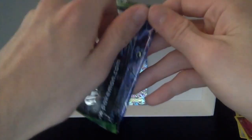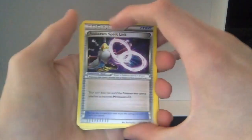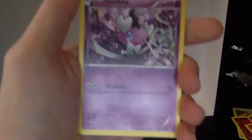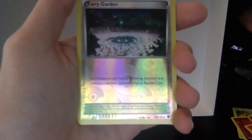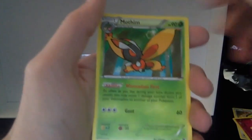And here we go for the last pack of this video and of the booster box in general. Let's see if we can get anything good. Another Alakazam Spirit Link. Another Mega Catcher. Wigglytuff. Vullaby. Finnegan. Wismur. Minchino. Reverse Holo Fairy Garden. And for the last card — regular rare Mothim. But it really doesn't matter, because we got these two amazing cards. I'm so happy with these pulls.